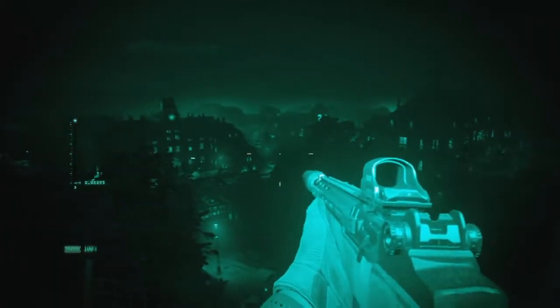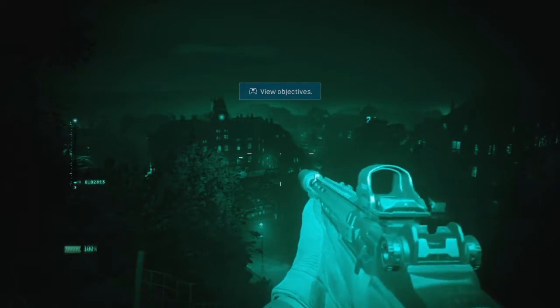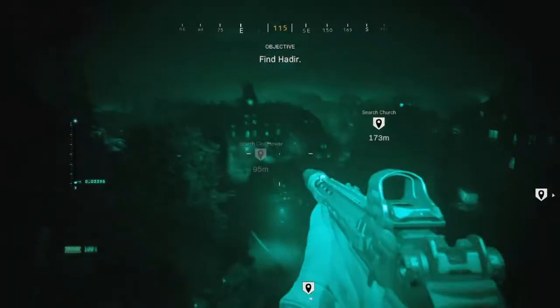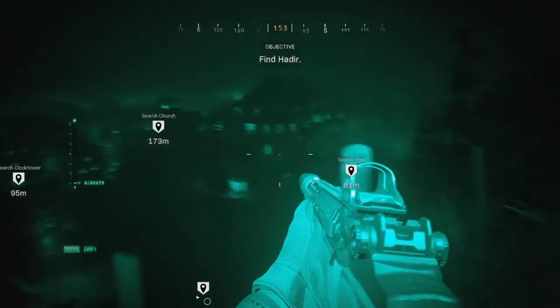Here we are at Brockhouse Estate, showing our three targets: clock tower, church, and the pool house. It doesn't matter which order you go, but I chose to do the left or right hand first, then work my way into the middle. This run-through I went to the clock tower on the left first.